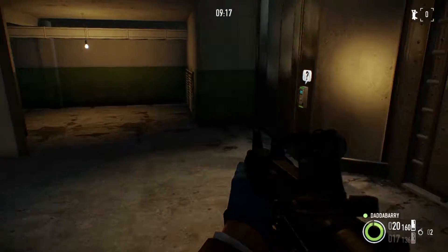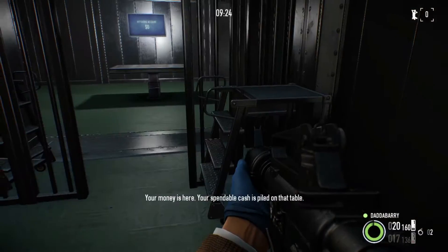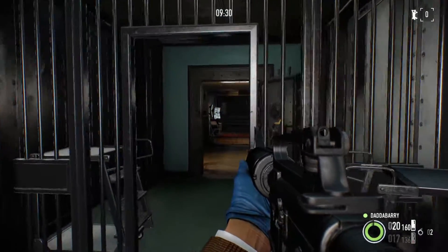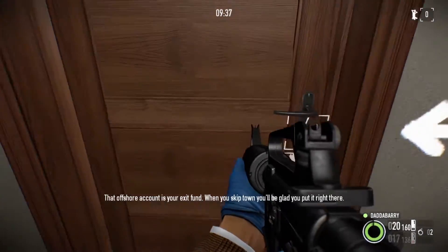There is a special vault where you can collect your cash or loot and over time this will build up. At the minute it's empty — this is just when I first started playing. There's also an option where you can upgrade and do up the interior of the safe house, which opens up a bit more customisation. You can also customise masks and things like that.